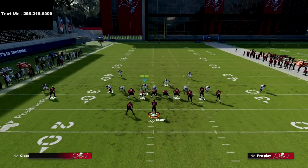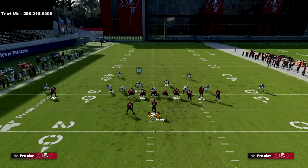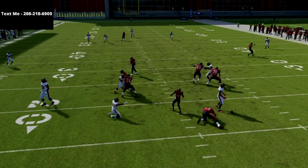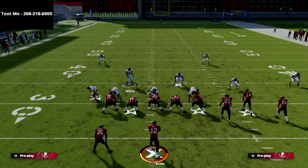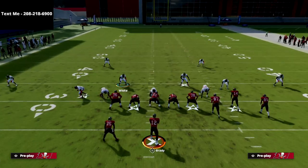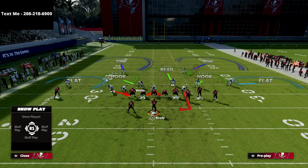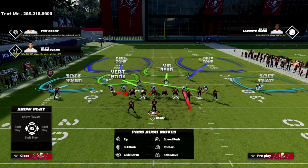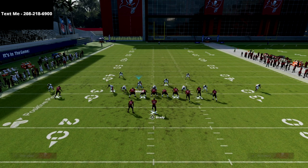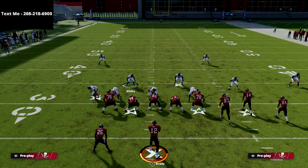One more thing I want to show: if we add contain and then manually re-blitz that guy on the left, it looks like this — then send heat off the left edge. This is the perfect combination because now against a blocked running back, you have double-edge pressure. That contain will loop around and you're really going to mess them up. Double-edge pressure against a blocked running back — what more can you ask for?